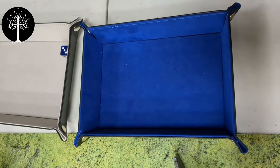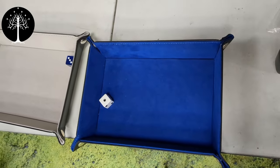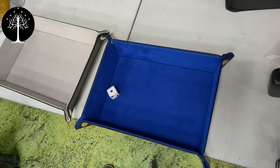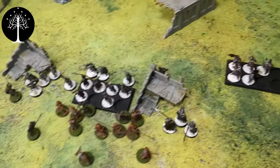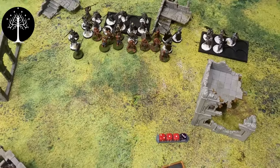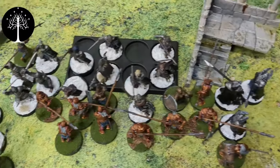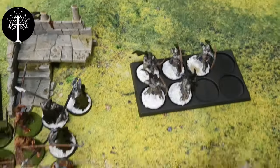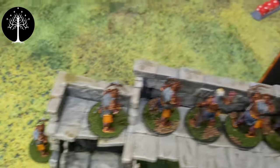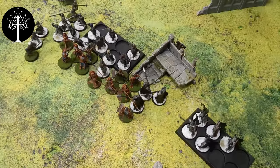We do our priority roll — Minas Tirith retains priority. Neither side calls anything. End of the movement phase — everyone's pretty stuck in. These guys keep moving up, and the crossbows keep hanging out over here doing nothing.